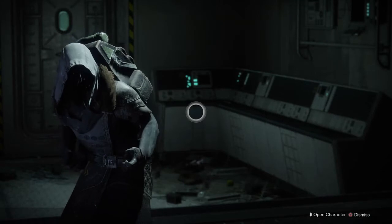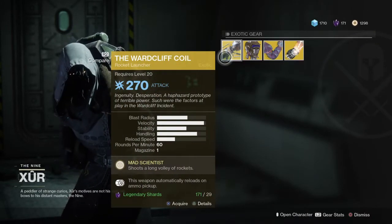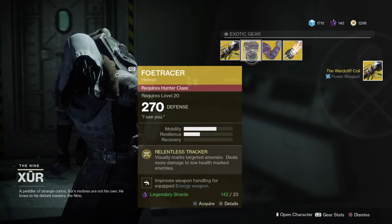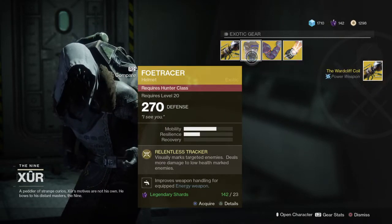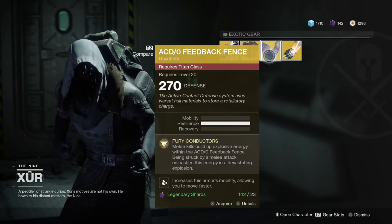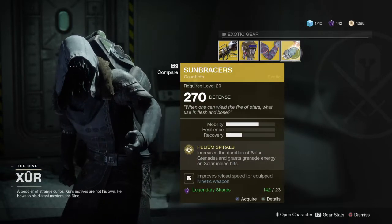Make sure you've got your legendary shards to buy his gear. This week he's selling the Warcliffe Coil — I keep being destroyed by that in Crucible, I need that. We've got the Float Racer, the ACD/Zero Feedback Fence, and the Sun Bracers.